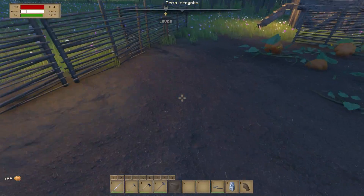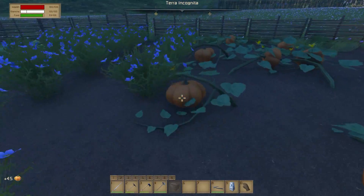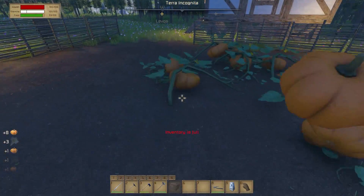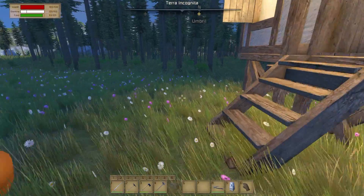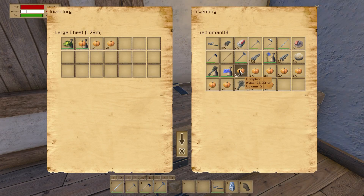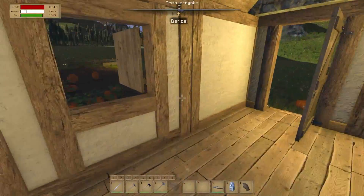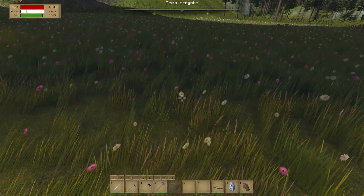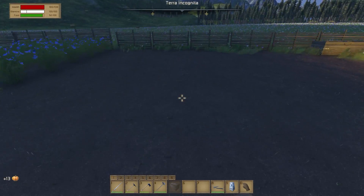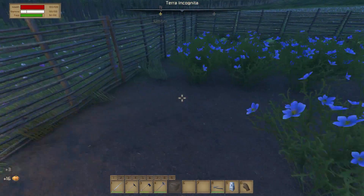Then boy oh boy, are we going to be able to cook anything we want! We have got so much food right now that there is no reason why we should be starving. I love having the birds singing in the background. Rolling pumpkins baby — we are rolling in pumpkins! I don't know if we're gonna have enough room for all this. Oh my god, we got so much food it's ridiculous!